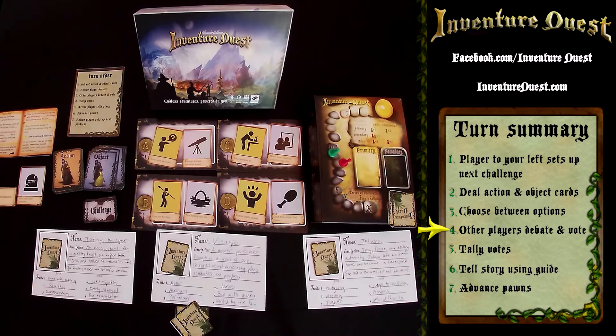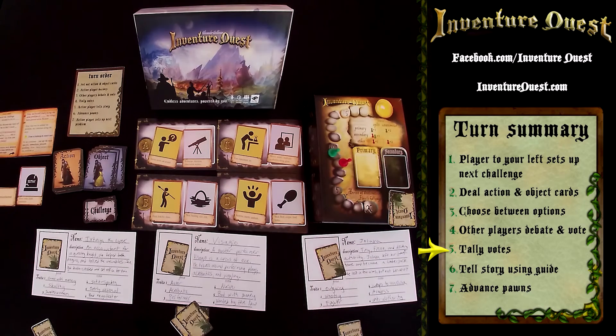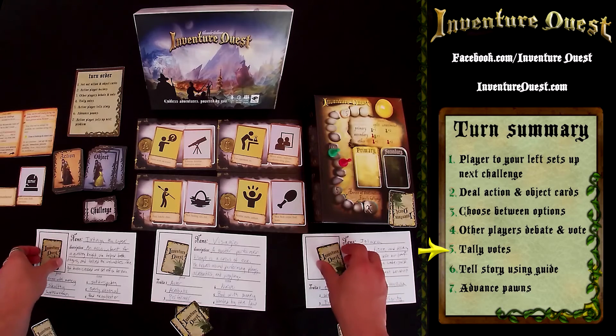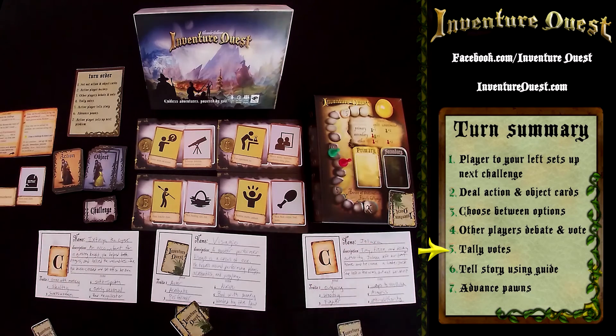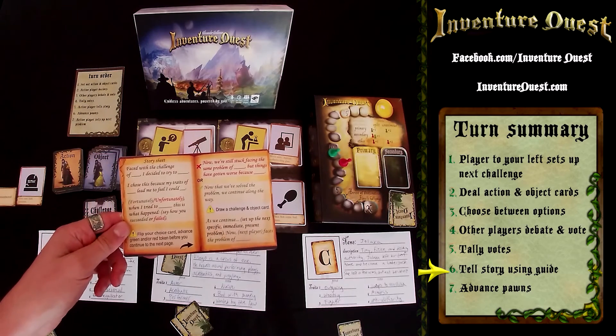It's then up to the other players to discuss and decide which option they think you chose. After discussing, they make their choices in secret and reveal and tally them. If these cards match the card you chose, your action succeeds. You then use the story guide to reveal whether your action was successful or not.